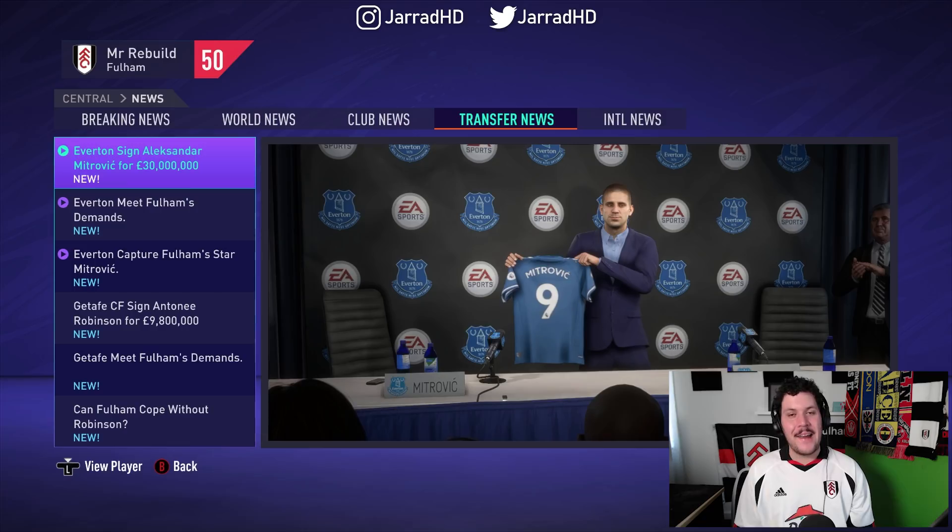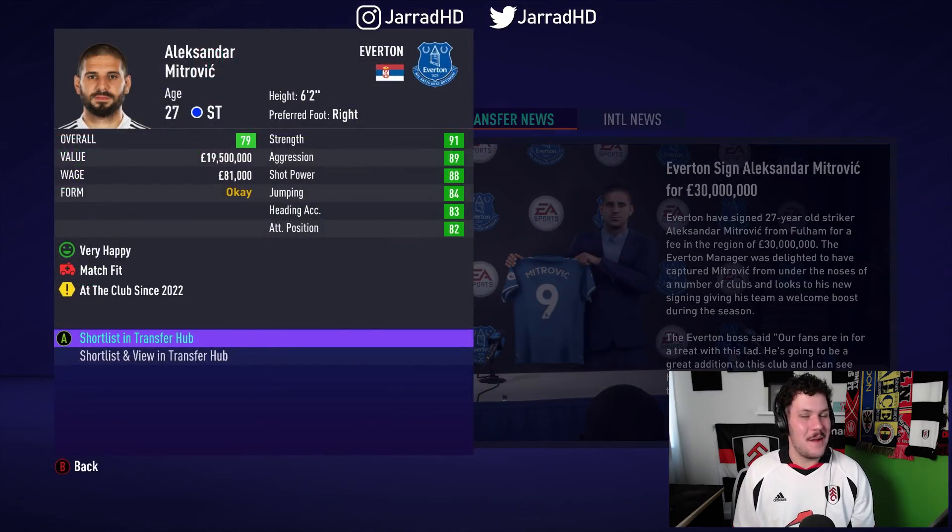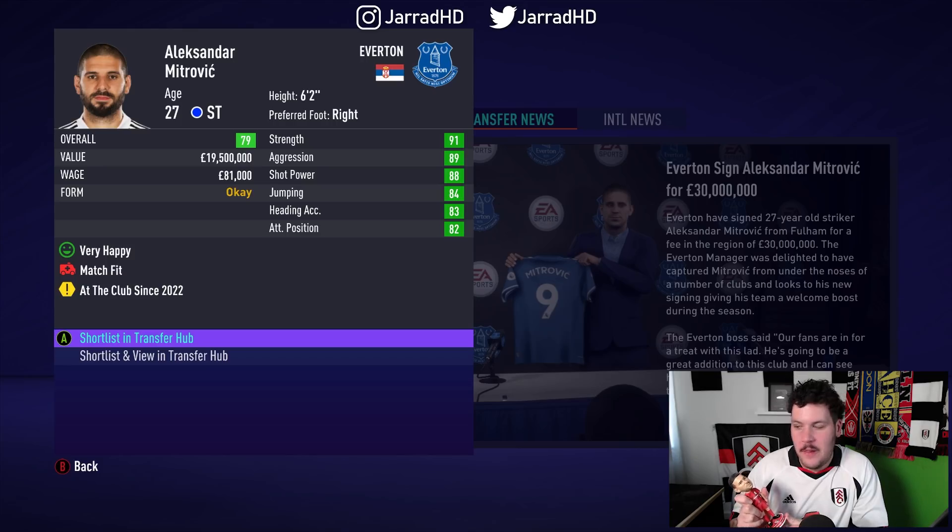This might be the hardest thing I have to do in my lifetime — not just as a YouTuber, not just as a FIFA player — ever. This might be the toughest thing I ever have to do. Alexander Mitrovic, I have failed you, but I had to do it. Alexander Mitrovic, the King himself, I've sent him to Everton. At least the upside is he gets to reunite with Tom Cairney, but Everton have signed Mitro the GOAT for £30 million. I can't even look at him in the eyes anymore. I'm a monster!